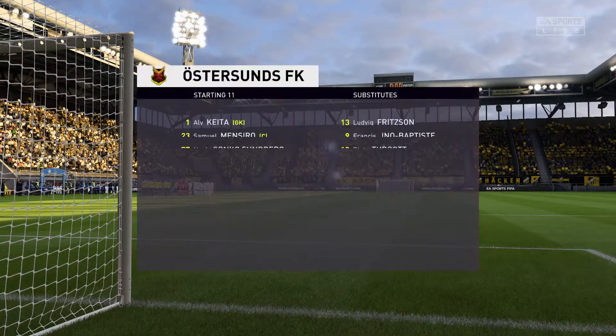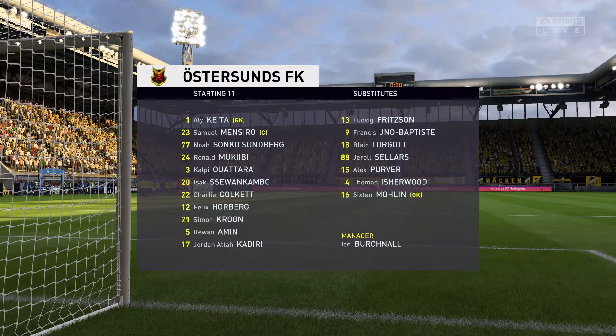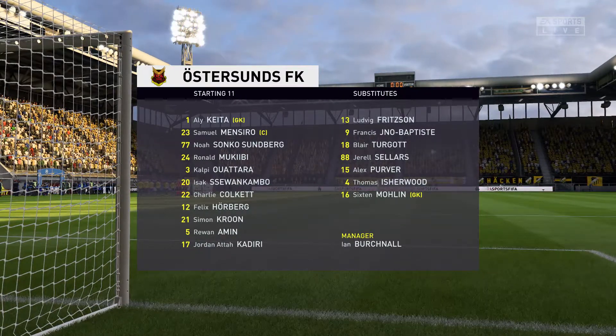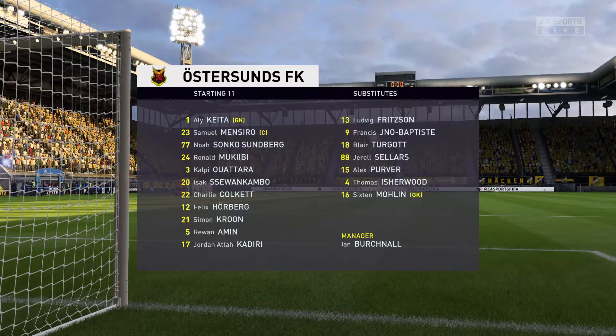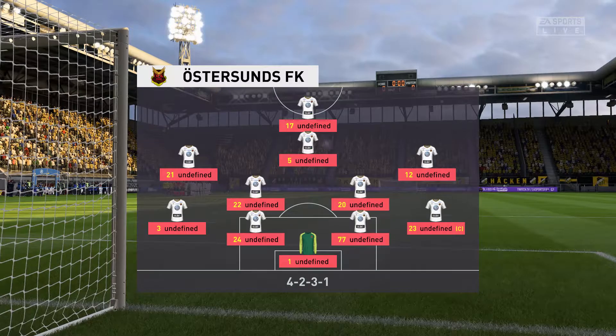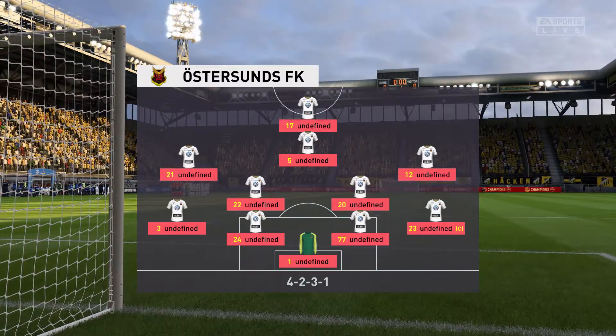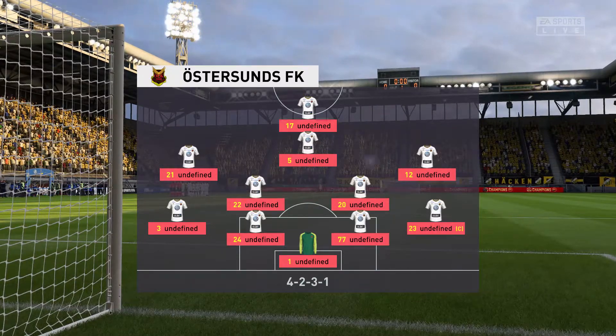Have a look now at the lineup for the visiting team. It's a real group mentality in this lineup about pressing the opposition into making mistakes and cashing in on it straight away. Well, it takes a lot of energy and motivation. It's easy to drop off, and when you do drop off that really aggressive closing down, that's when it can fall down.